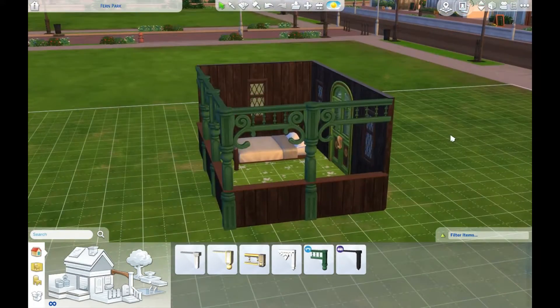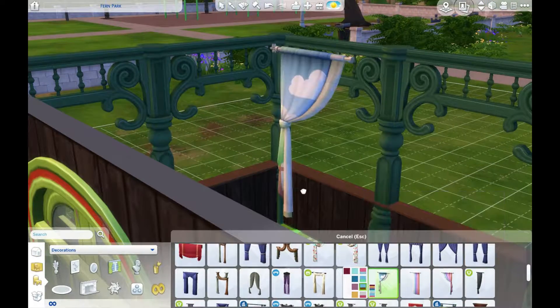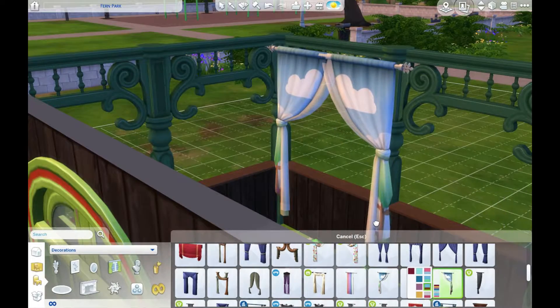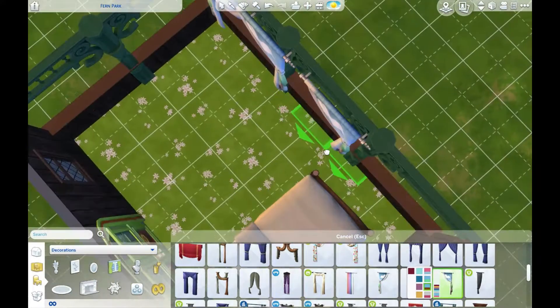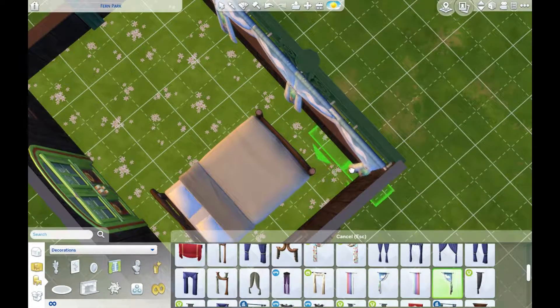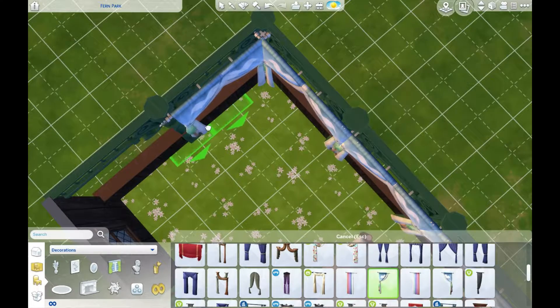It's a tiny little cottage that only has a bathtub, a dresser, and a bed, of course. There's a sink outside and everything, and a pool that is shaped like a pond.